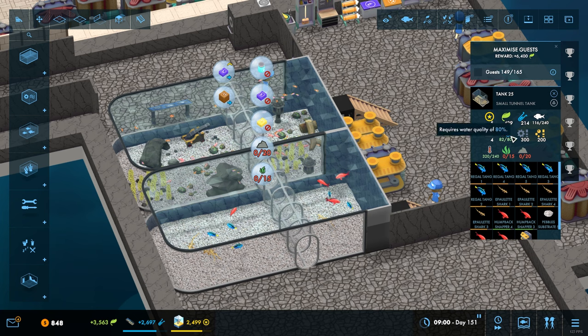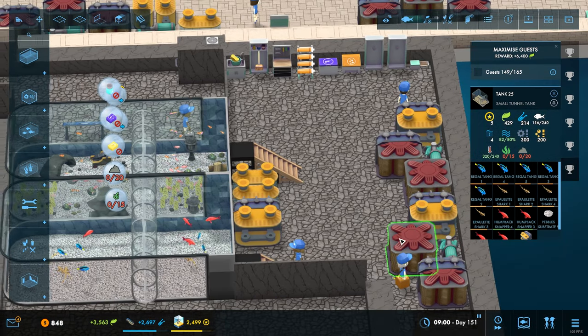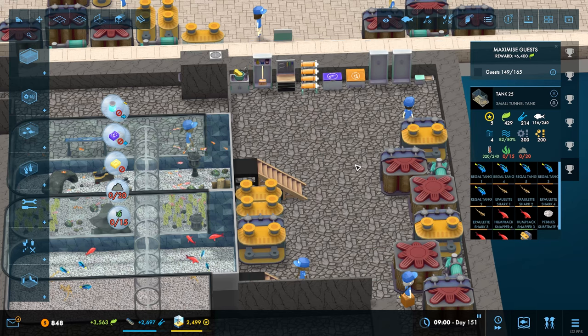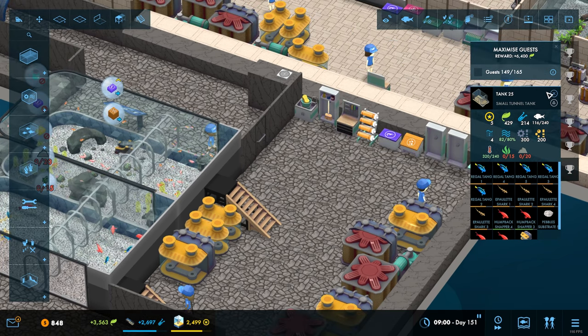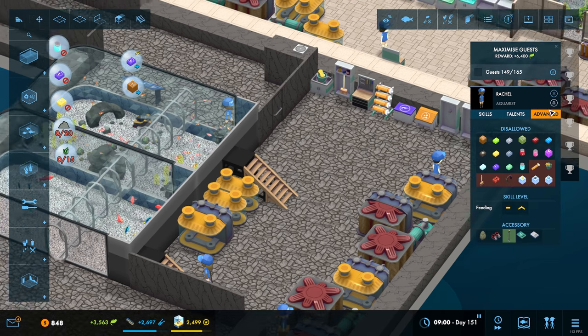The tank itself is holding in terms of water quality and all that kind of stuff, so that's fine. We are going to need a specialized person. We'll probably just have to wait and see whether we've got enough staff in here to be able to do all this. Your skills in feeding - you're pretty good at it. We are allowing you to use supplements, which is fine.